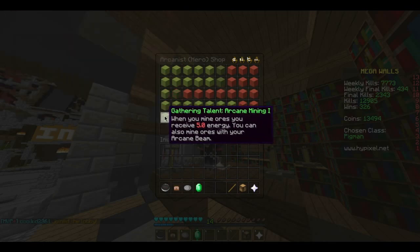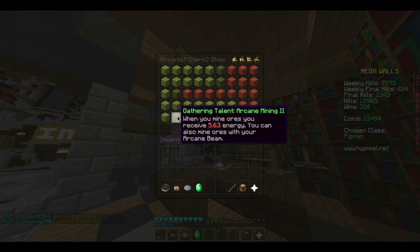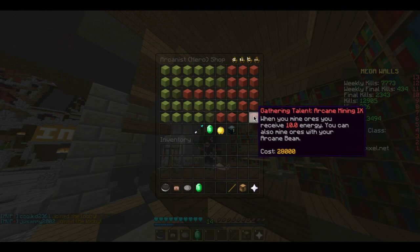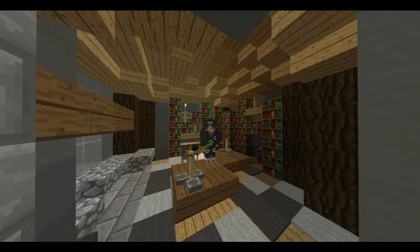With the Gathering Talent, you receive 5 energy when you mine ores - iron ore and coal ore. Each upgrade basically takes off one block for you to mine, so where you're having to mine 20 here, you now have to mine 19 here, all the way up to only having to mine 10 ores.